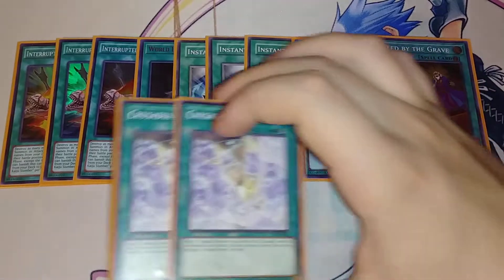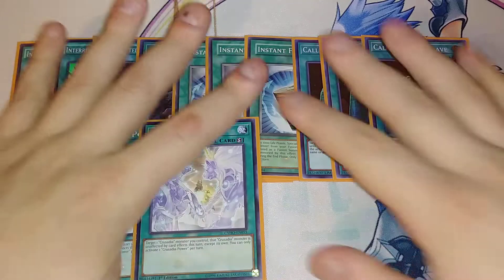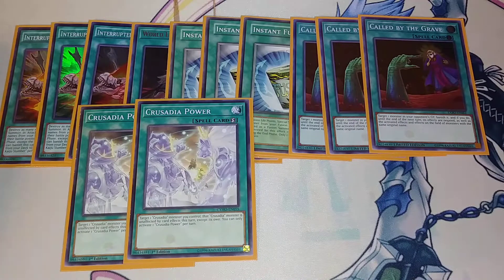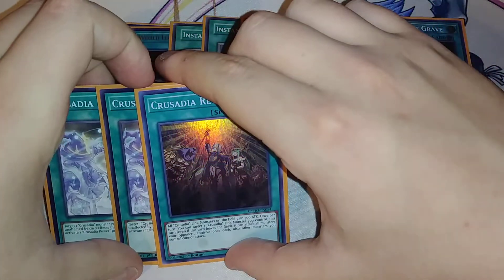I also play two copies of Crusadia Power. Its effect lets you target a Crusadia monster you control and make it unaffected by card effects this turn except its own — which really protects your EqualMax from just about everything. One copy of Crusadia Revival — the big thing about this is it lets you attack all monsters your opponent controls. So if you don't establish the Kaiju field, you can make EqualMax have double damage and swing into everything with piercing. It also lets you gain 500 attack, which is kind of good but not really needed. This deck is very, very consistent to summon that board.